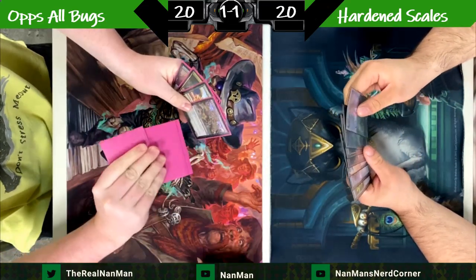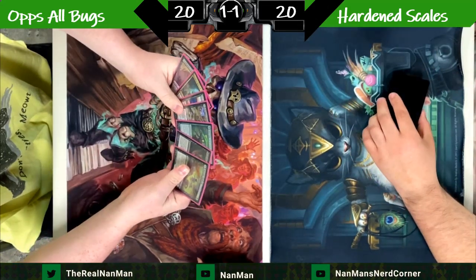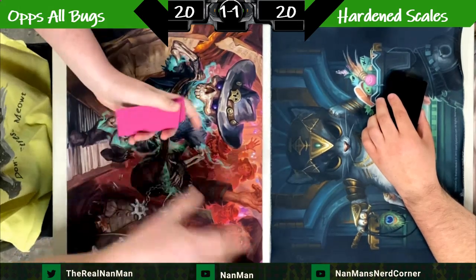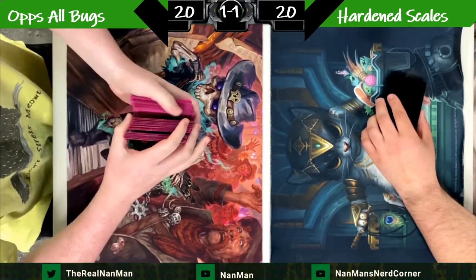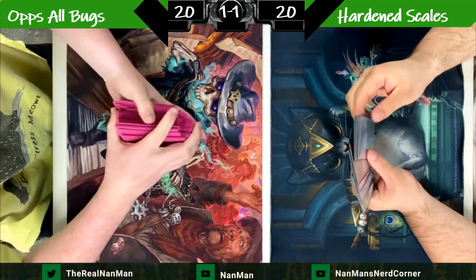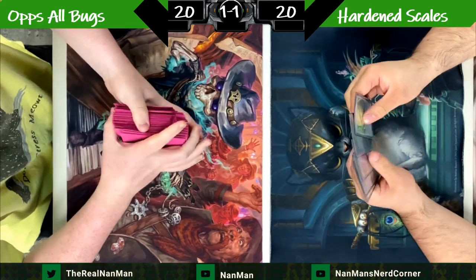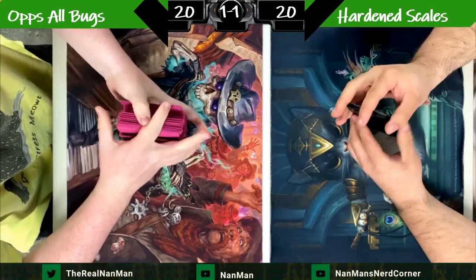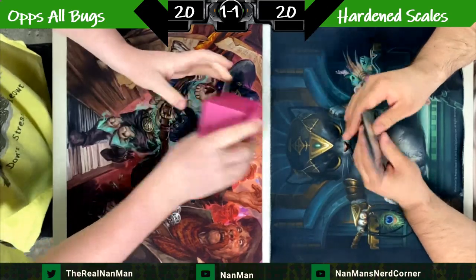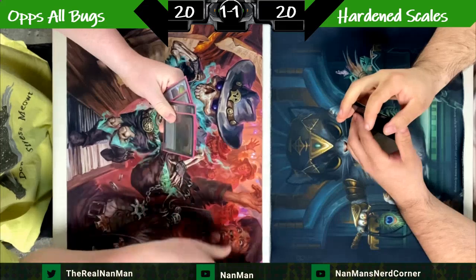We get some more mulligans happening. This Oops All Bugs thing is not necessarily something you'll see all the time — just like you might not always see Hardened Scales. But we like to feature as many off-meta decks as possible, because if you play on MTGO or go to RCQs, you might run into these decks. It's good to feature them so you can get a better idea of what you're fighting against.